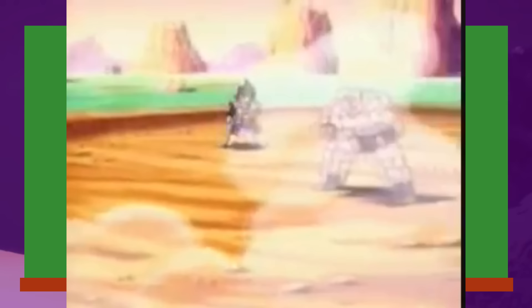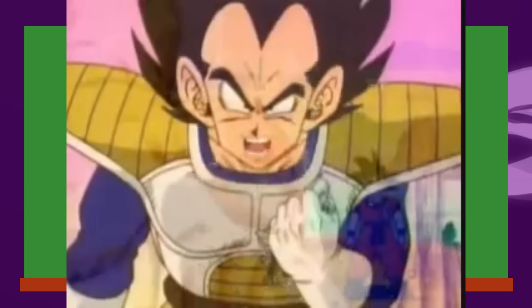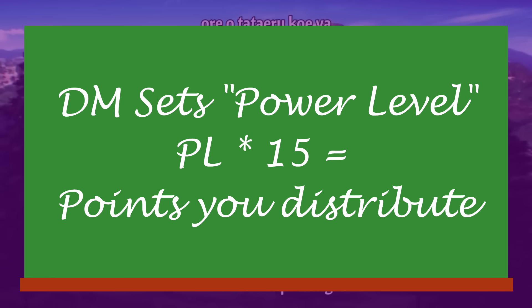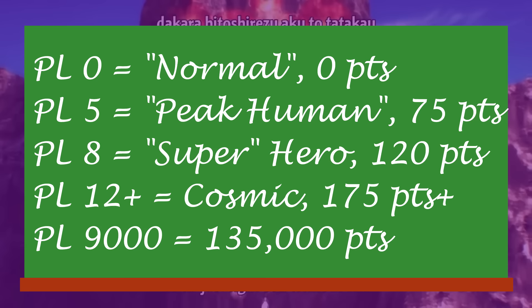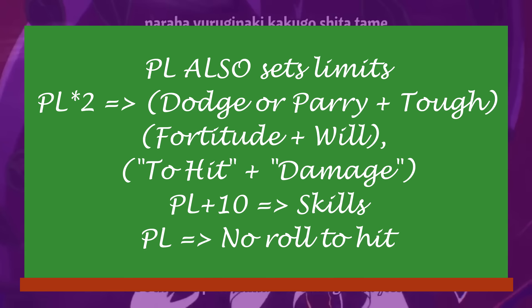This gets into how M&M specifically functions for character creation — the idea of power level. For 3.5 players, think of this as a point-buy system gone absolutely insane. The DM tells everyone what the starting power level is for their characters, and each point of power level gives you 15 points to spread around skills, stats, and other abilities. Power level 0 is a normal person. Power level 5-6 is about peak human ability. 8-10 is like a superhero. And 12 and beyond is when cosmic scale becomes a factor.